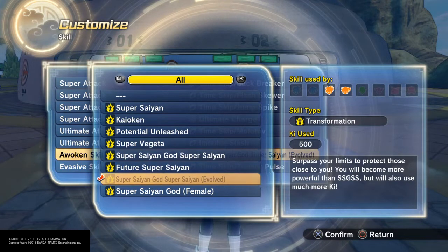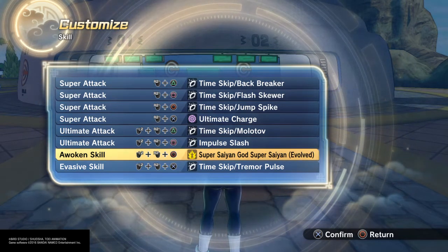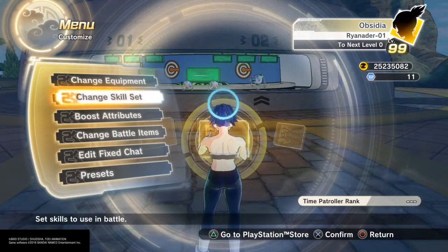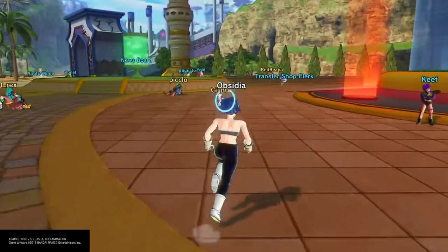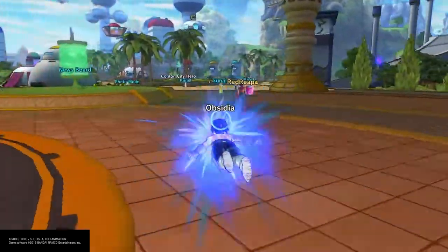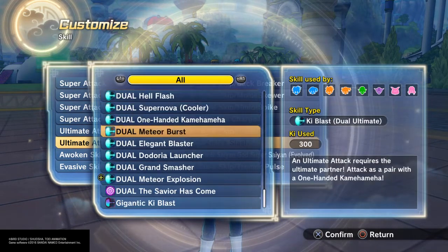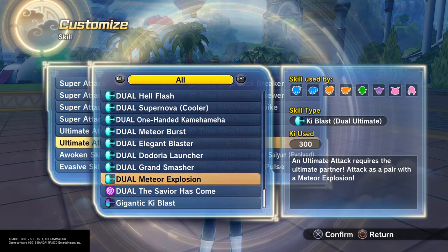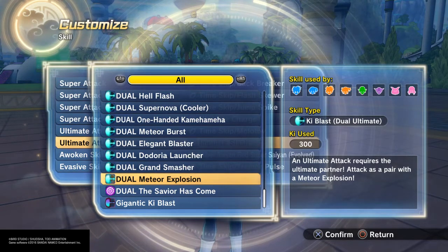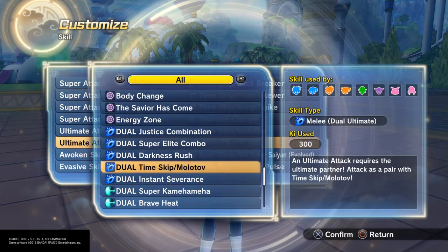Super Saiyan Blue Evolution you get from Whis — it's only usable for Saiyans, but you can make Obsidia an Earthling if that's your preferred choice. The time skip turn pulse is an evasive skill and also a DLC skill, and the super soul is DLC as well. With that said, I'm going to end this video. Just to clarify what I mentioned earlier — I did get the dual meteor explosion; here it is. You can always join me for Power Quest to use it. I might make a video using it, maybe a dual-themed video where I have all attacks with 'dual' in them.